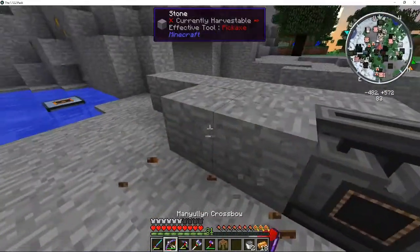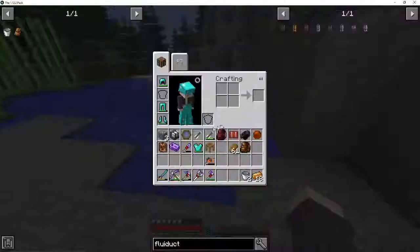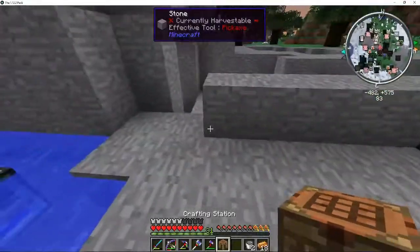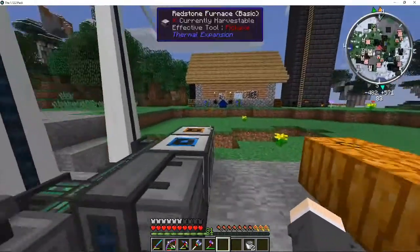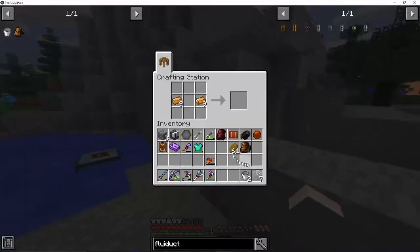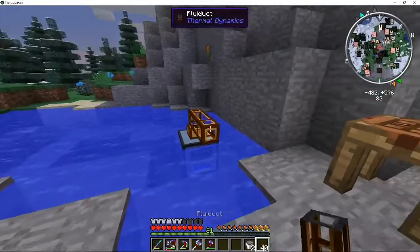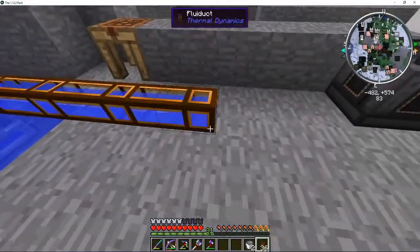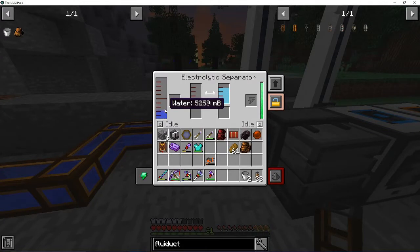I think I'm gonna flip the places with the metallurgic infuser and the electrolytic separator. I'm not sure how much I've cut out right now, and the night's falling. A lot of this is really just boring stuff - it's really, really annoying. Alright, there we go. Fluiducts! So now I should be able to do this and then pump water in. Let's go!